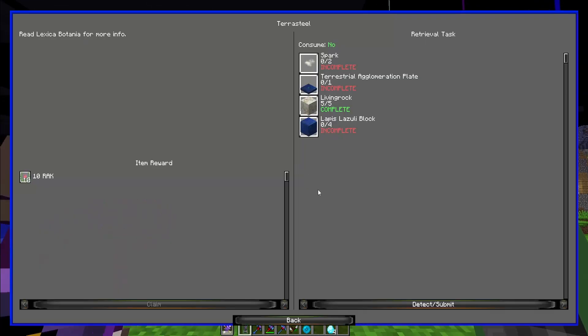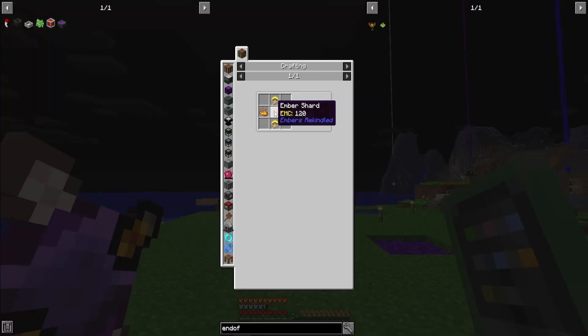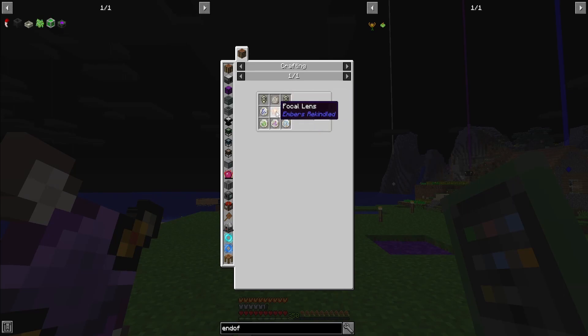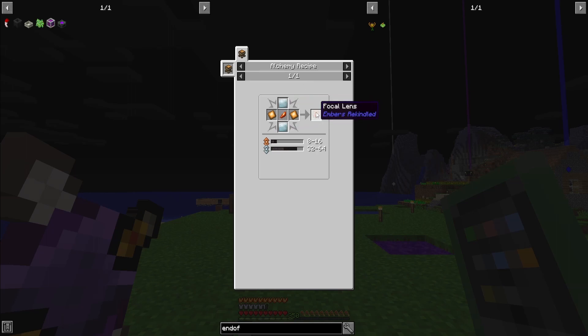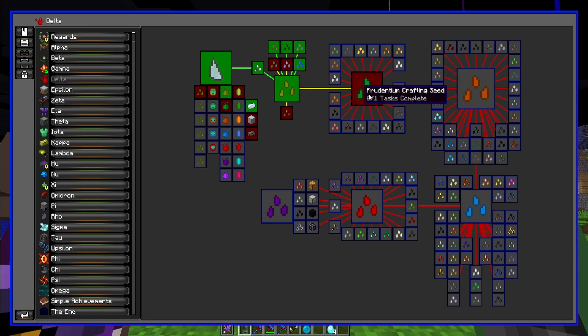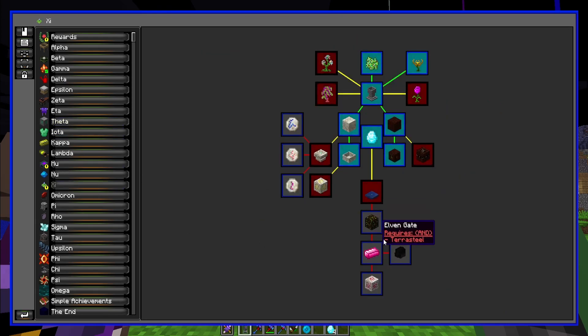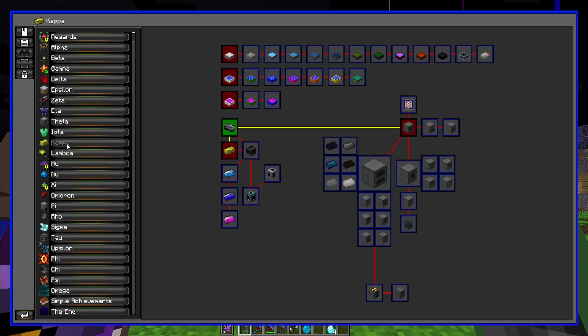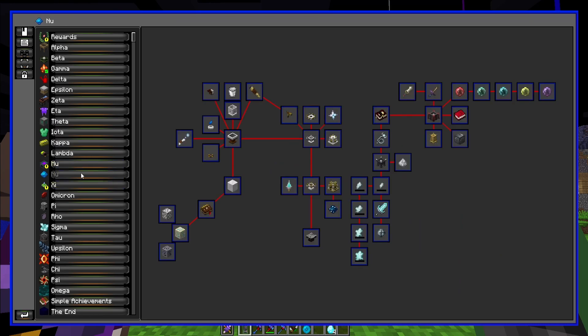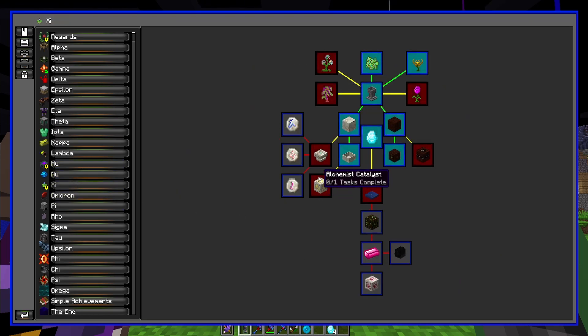Now we have Perasteel. We need a spark — we can use ember shards — and lapis blocks. It looks like we need to go down this quest line first to complete this. We need a bunch of the runes of fire and a focal lens. We'll go ahead and make that in the next episode. I want to eventually get into the elven gate to make some more seeds — we're going to need some of these higher tier seeds. We need Botania, believe it or not.